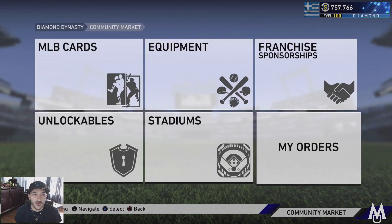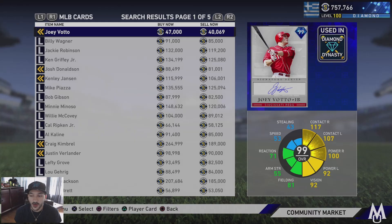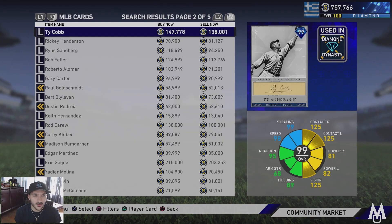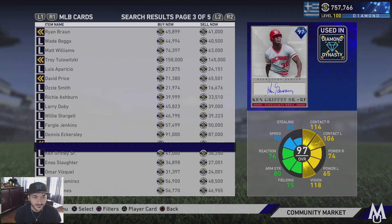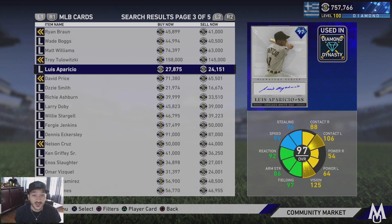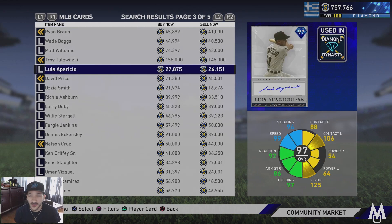I want to check the market right now because we might need those guys. Searching through - Aparicio is 24k, which is actually pretty good, a good price right there. David Price is 65k. I think we're gonna scoop up that Aparicio and definitely try him out.